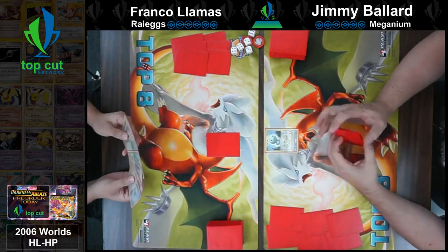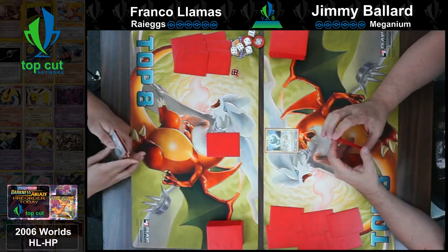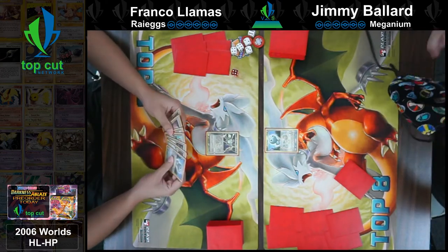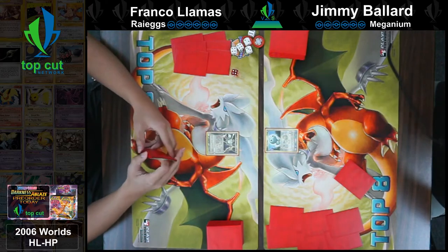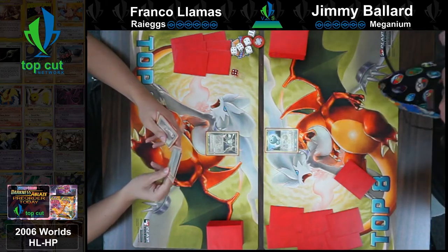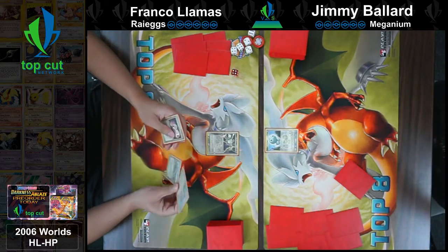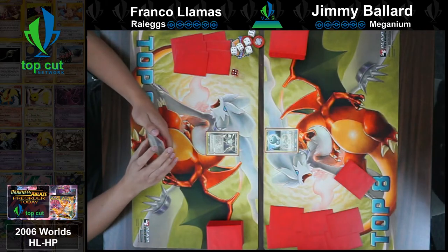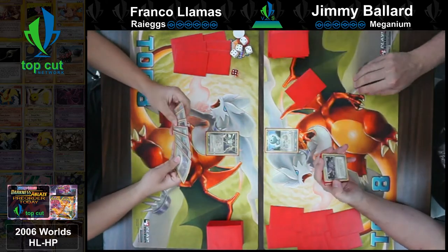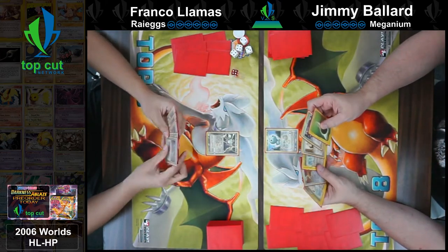Jimmy flipped over the coin a little early. Franco's still deciding who goes first, and Franco chooses to go second. He starts with a Magnemite — not entirely sure if he'll have a way to get that out of play. Jimmy is definitely not a lefty; he puts the deck there to prevent forgetting prizes, and he tells younger and newer players it's an easy way to not forget to put your prizes out.